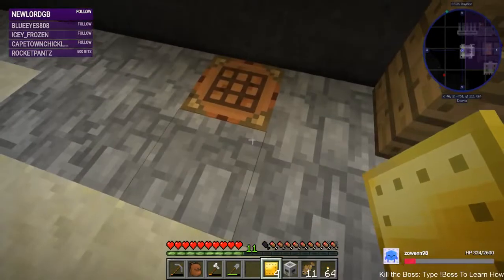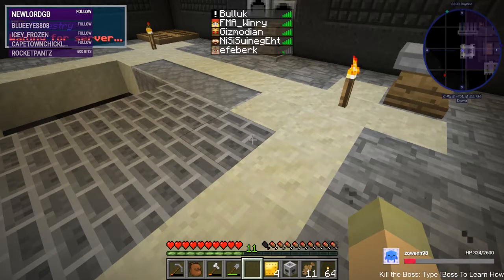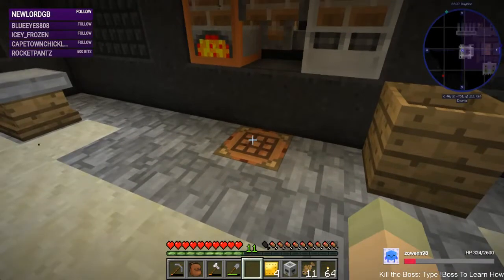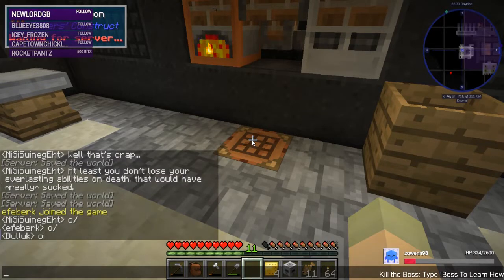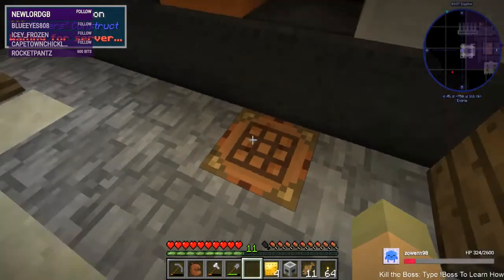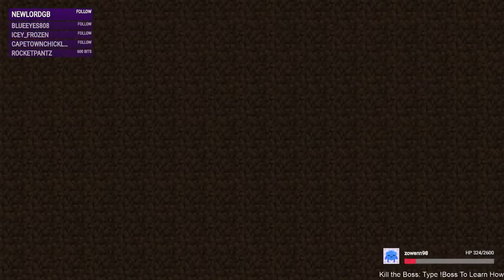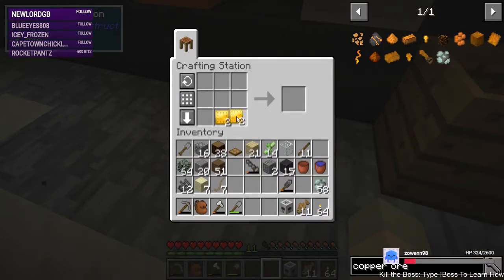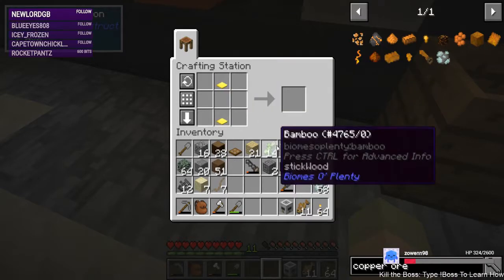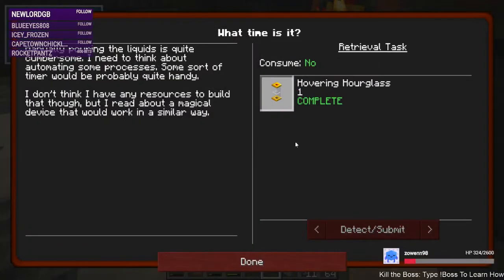We'll make our hovering hourglass — waiting for server, oh, that's always fun. Did Effie just join and now causing all sorts of fun for the server? Yep, Effie did just join — the server's having a meltdown. There we go — two weighted pressure plates and a piece of glass give me a Botania hovering hourglass. Fantastic, we have that one done.